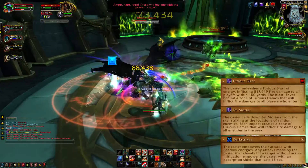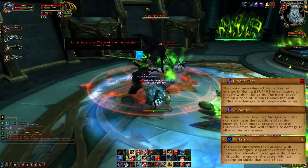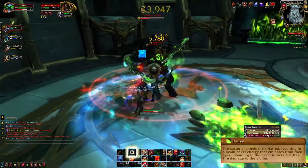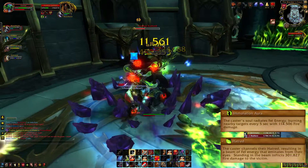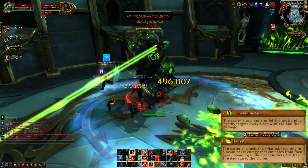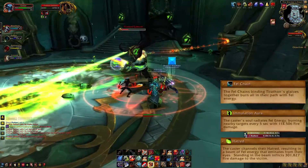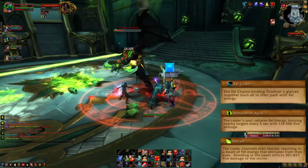Then comes the scenario when he decides to go Havoc or Vengeance. In his Havoc form he will use Hatred and a passive immolation aura — Hatred is essentially an I-beam and you don't want to stand where that hits. In his Vengeance form he will instead throw his glaives away, creating a chain which moves around the room. This is super deadly, so avoid that at all costs.